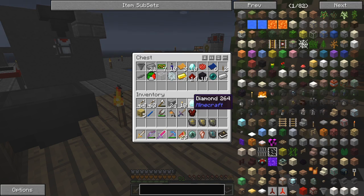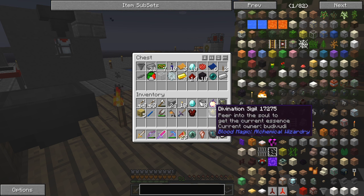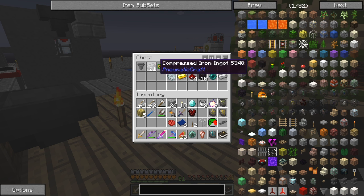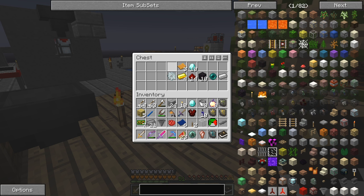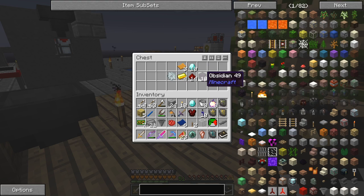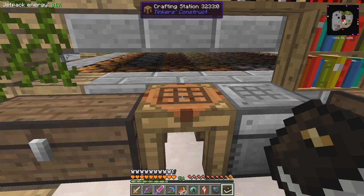I've got everything prepared in here so we should have enough of what we want. I'll start with the basics - I think these items here. We'll take this as well because the other thing I want to make is an assembly table and the laser, so this is what we'll need the obsidian and diamonds for.